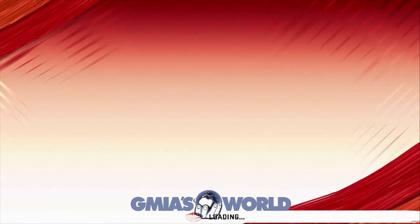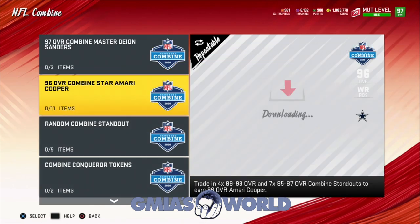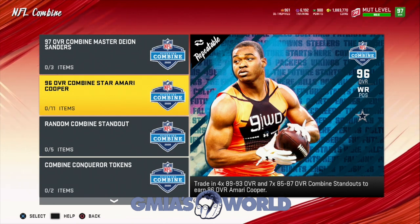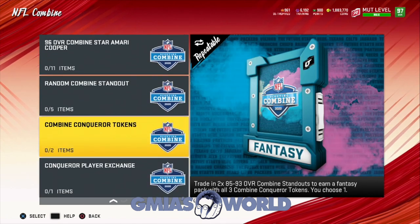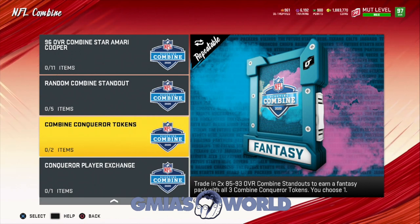With the rest of completing his set, we're going to go over to the actual exchange set with the combine and decipher what's needed to get him to that level. Like I said, I have zero interest in keeping this guy on my team. For you it may help, and that's all that really matters. Here are the combine conqueror tokens — you've got to trade in two 85 to 93 overall combine standouts to earn a fantasy pack with all three combine conqueror tokens, choosing one. That means you're going to need a total of six of these cards, and it's going to cost you about 60K to complete this set.